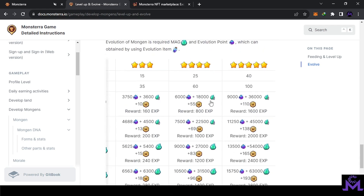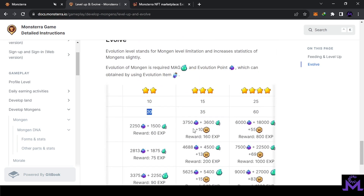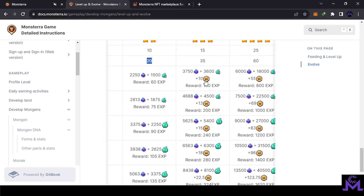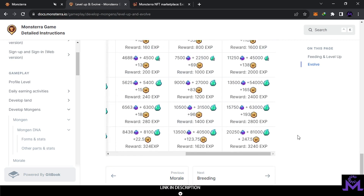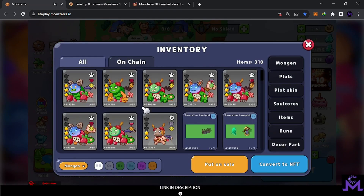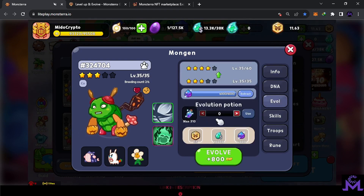This is how the evolution cost looks from inside the game. When you go higher — for example more than 50 — you're going to need to pay real money. The higher the rarity, the more you must pay. I reached all of them to level 35, I think, or 40 — let me check. I'm stuck at 35 right now and I can't level them up further; I need to evolve them. But to evolve them from this point I must pay 55 per Mongen. When I pay 55, I can then reach level 60.